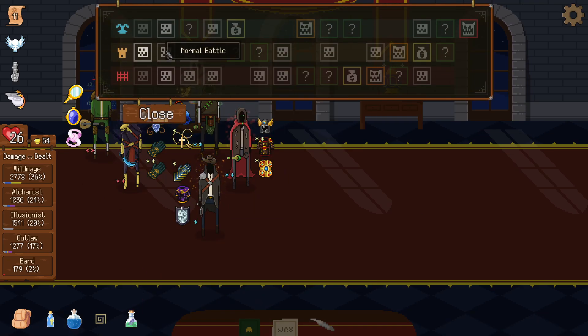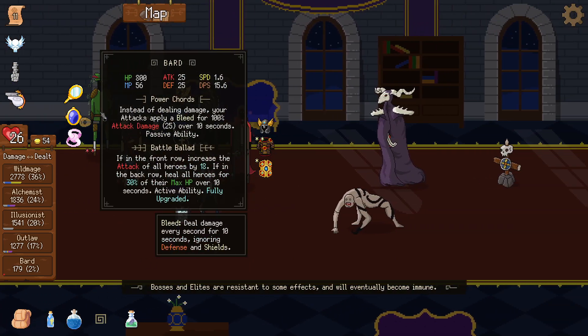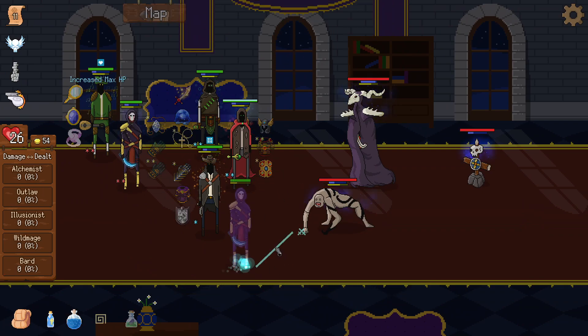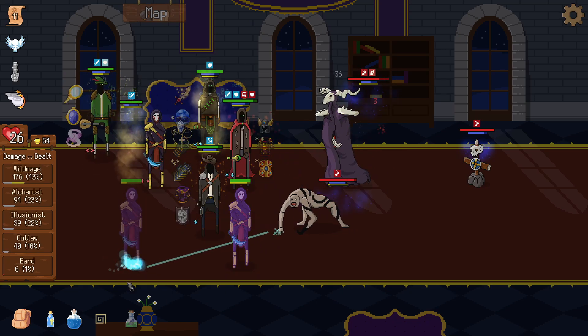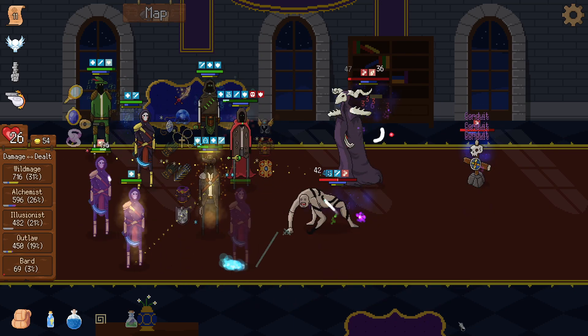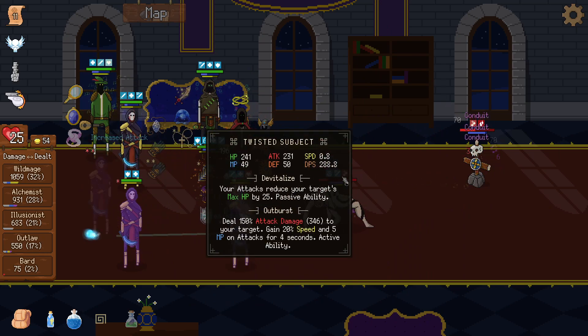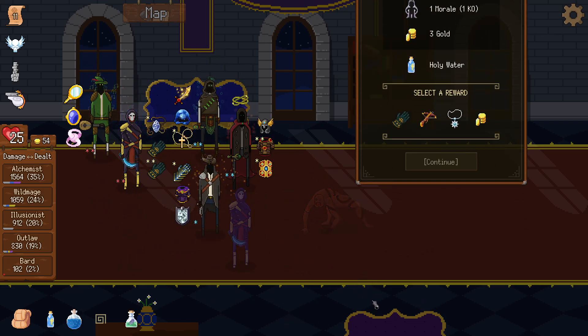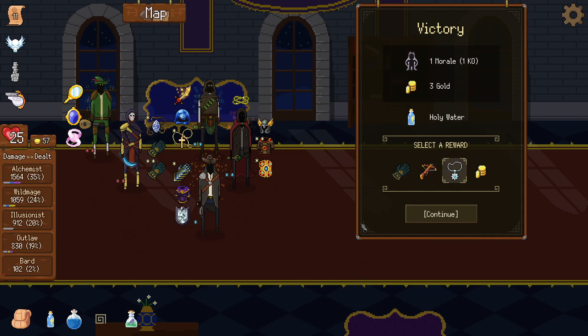I could switch these items over to the bard and get a free win, but I'm not doing that yet. We wanted to try illusionist caster — it's not that strong but we wanted to do it. The wild mage is down — oh, he survived! But then he died. The illusions are attacking. We got the Eternal Talisman — let's give the Lich's Wraps to the bard.